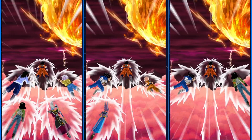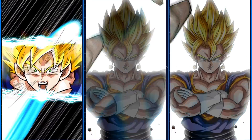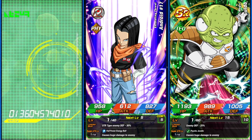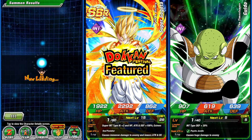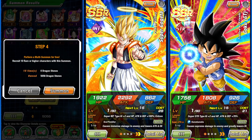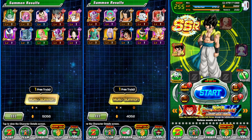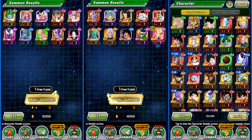The middle account still has over 4,000 dragon stones, so that's good. We got a kind of fusion — I'd prefer Gogeta Blue, but I'll take the Super Vegeta since we got it. I feel like we might get a dupe here. On the right-hand side we ended up getting the unit — we'll take a Super Gogeta. That's a lot of Gogetas on this account. Let's lock them up.